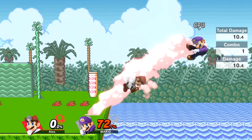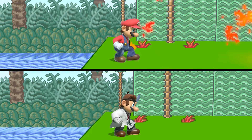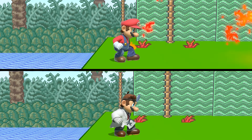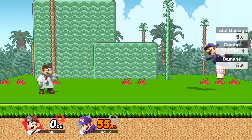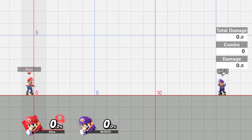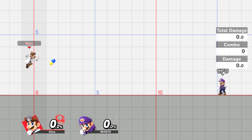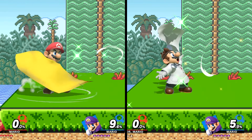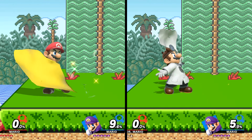Let's move on to their special attacks. Their neutral specials only have a few minor differences. The first obvious one is that Mario shoots fireballs while Dr. Mario shoots pills. The pills have a little more knockback, but it's nothing meaningful. The pills also have a slightly higher bounce than the fireballs, and the distance they both travel seems to be about the same regardless of whether you're standing or jumping. When it comes to their forward specials, there are again only small differences. They do have different animations, which is a nice touch.